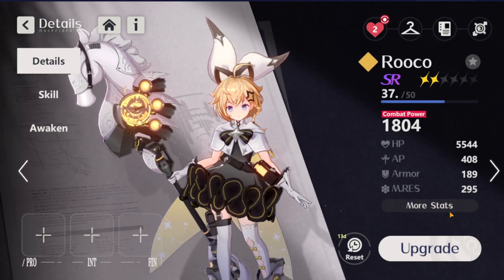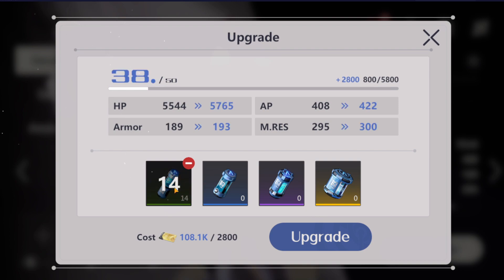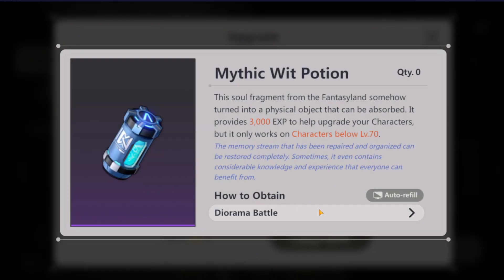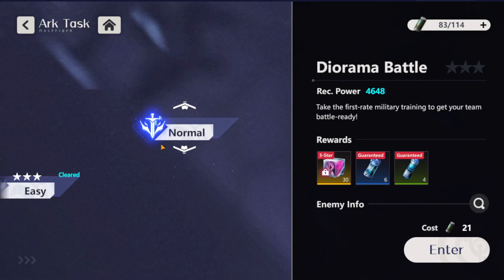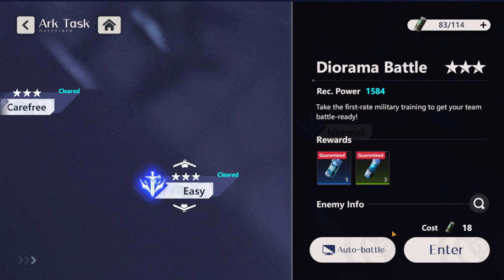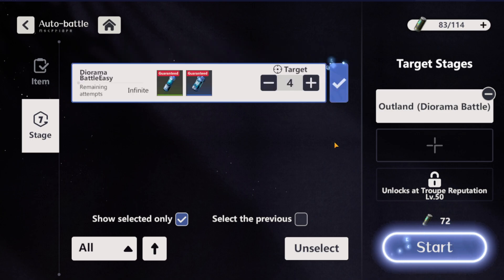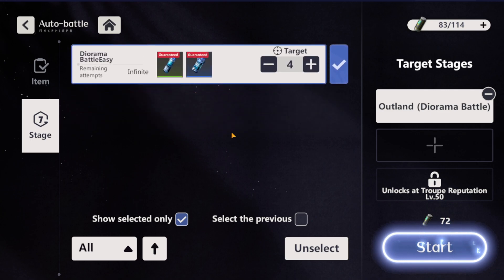The most crucial materials to farm are experience pots. When you need to find where to farm them, just click on the material, go into Diorama Battle, and you can farm them there. When you've three-starred a stage, you can use the auto-battle feature — set it to grind five times or however many you want, and it will show you how much stamina will be consumed.